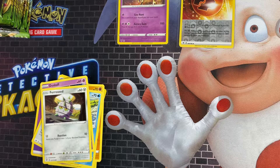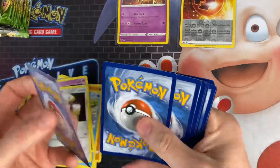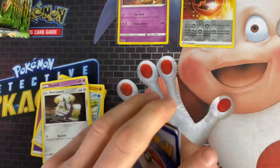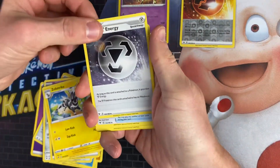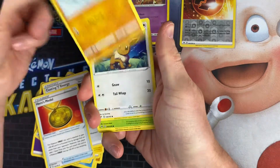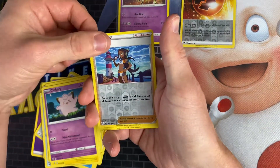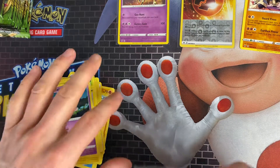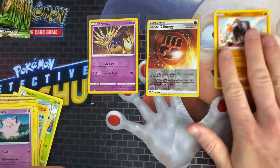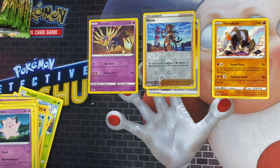Next pack we've got a Zarude. If you play Pokémon GO, you can get Zarude at the moment — the challenges started on Friday. Got Zebstrika, Coating Energy, Hero's Medal, Raikou, Eevee, Crobat, Electrike, Clefairy, Nessa Reverse, and Terrakion as a Rare. I'll put the Rares and Holo Rares to the side.